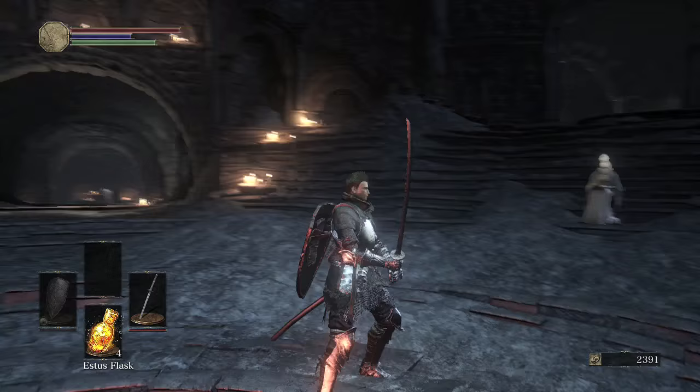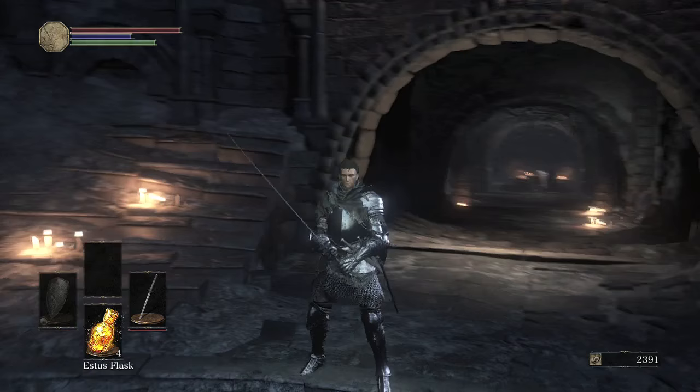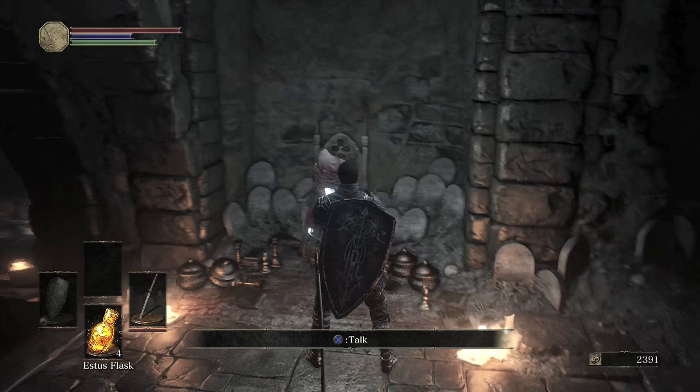For that guy I was fighting before, the strategy is you really want to be behind the head — you want to get to the tail area of him. It's kind of like Iudex Gundyr, who we fought before. You just want to be in the back, and that's how you really want to melee him. Fire Bombs are good, and also if you have Pyromancer spells and you can stay at a distance, those are good too — but fire specifically.